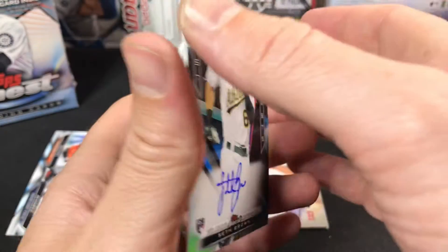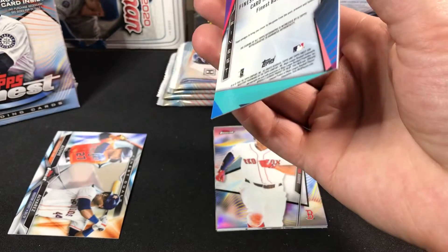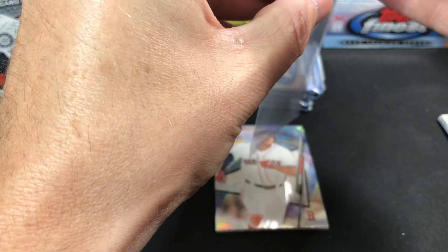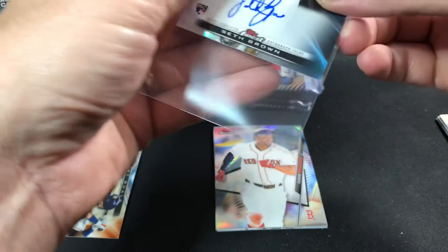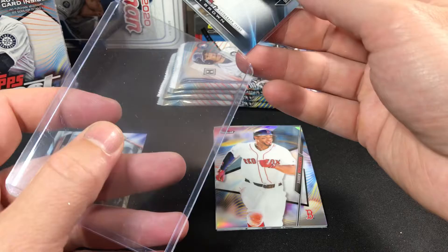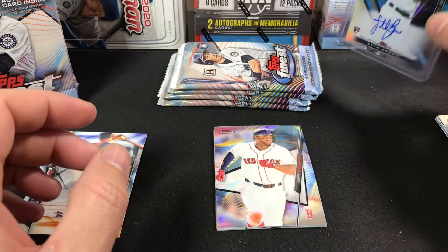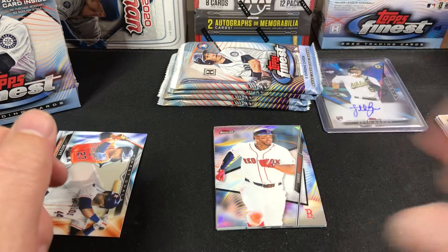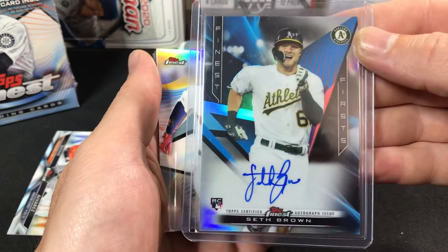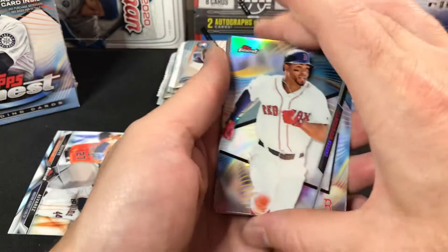Sharp-looking card there — it's got a nice-looking signature. Seth Brown, it is a rookie auto. Not too bad. There is our first one. Let's see if I've got a top loader handy. First hit — Rookie Finest First. I might be wrong, but the Finest First — maybe a case hit? Not really sure. I don't remember seeing a whole lot of those pulled in the cases that I've seen rip.